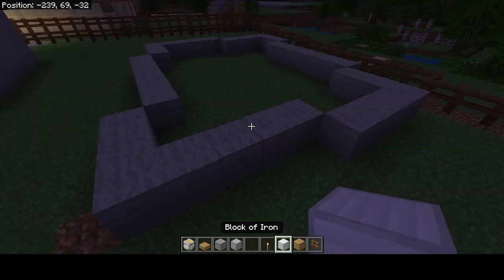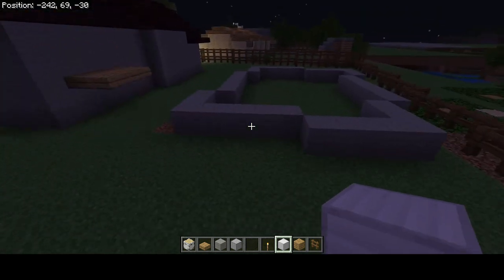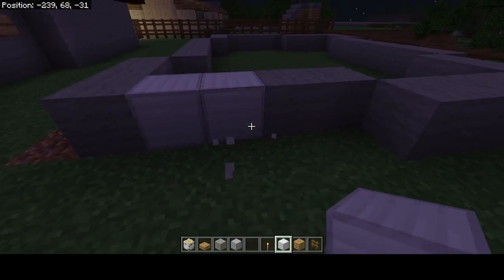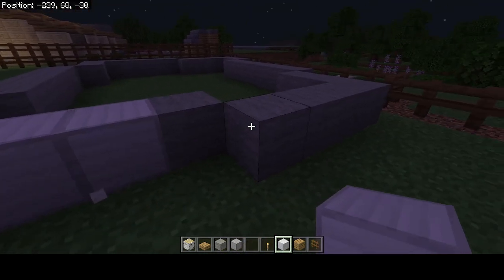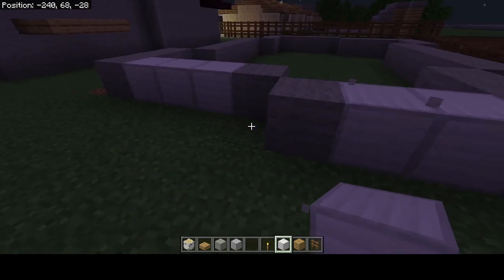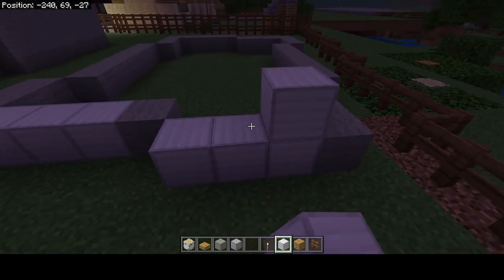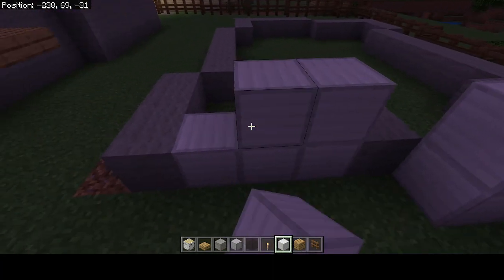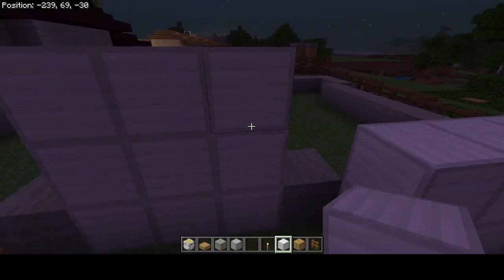We'll put in the doors using iron blocks: 1, 2, 3, 1, 2, 3. This one will be 2 blocks high, and this one will be 3 blocks high.